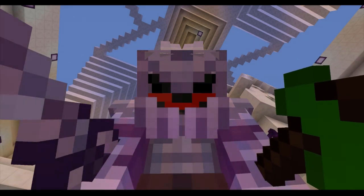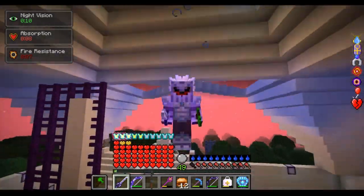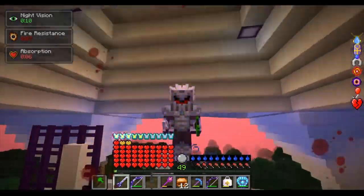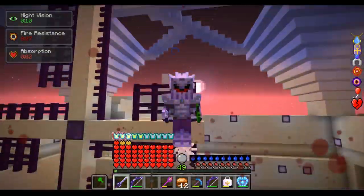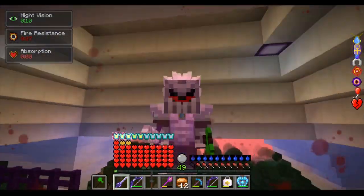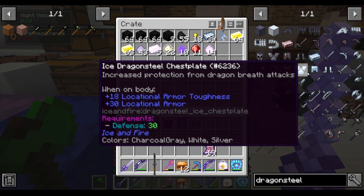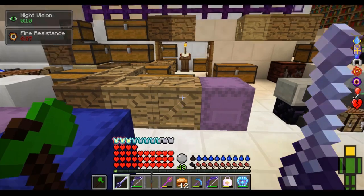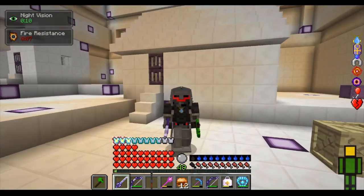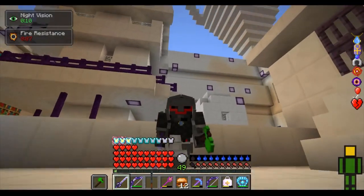Hey guys, welcome back to the magnificent world of RLCraft. Because of a few suggestions, I have decided to make a video on the best armor in all of RLCraft. Now if you update the Ice and Fire, Dragons in a New Light, and the Spartan Fire mod, then the best armor is obviously Dragon Steel. But if you play on default RLCraft, the best armor in terms of protection is the Golem set, except for the chest plate which would be Dragons. Full Dragon works perfectly fine though, and to be honest, full Diamond works perfectly well as well.